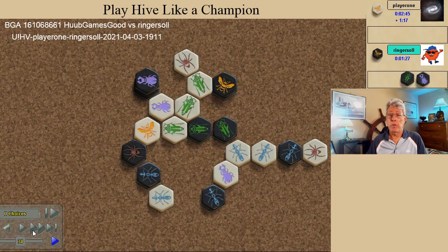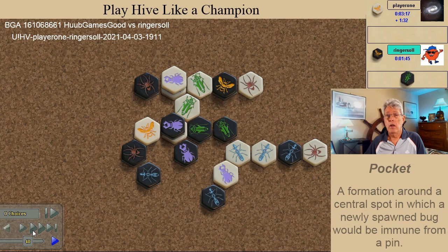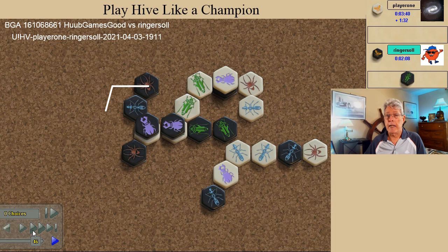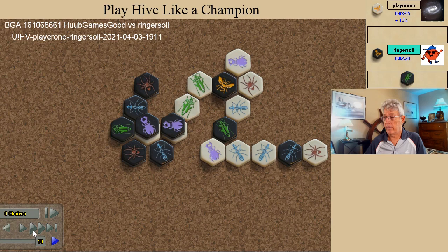Black no longer needs to be concerned about defense, so the beetle marches forward. The big pocket surrounding this spawn point assures the second beetle can spawn and climb atop the hive. White might have lasted a turn or so longer by using the beetle for defense. The spider could attack instead of the grasshopper, but the grasshopper leaves fewer movement options for white, and the game ends rather quickly with the beetle taking the kill shot.